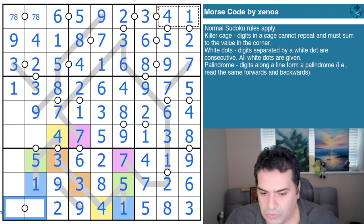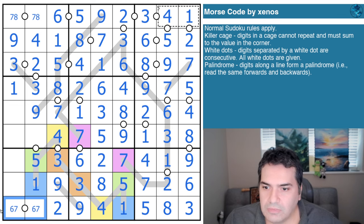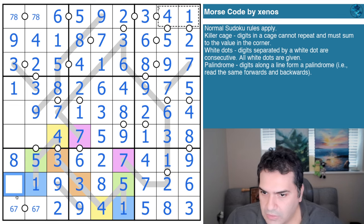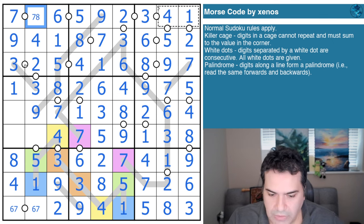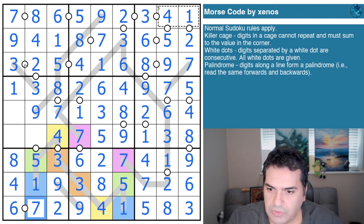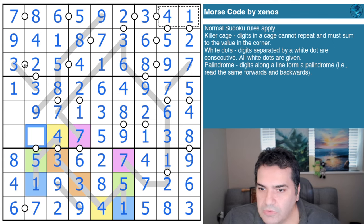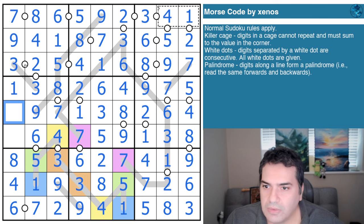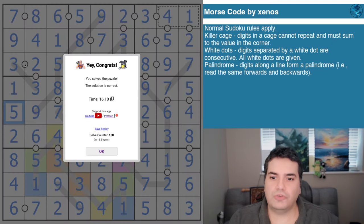That's the two, that's the six-seven — they're the only consecutive pair available. That's the two; these are eight — which is here — and four — which is there. Eight gives me the seven and eight, which in turn gives me the six and seven. This is six or four; the four is already placed in the box, so that's six. And if I've not made any other mistakes, that's a five — the solution to today's puzzle.